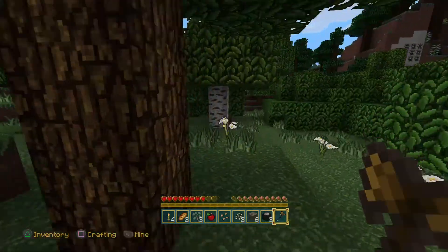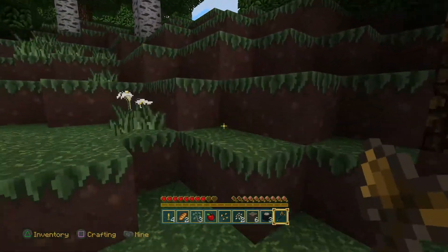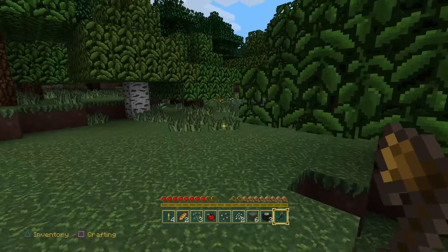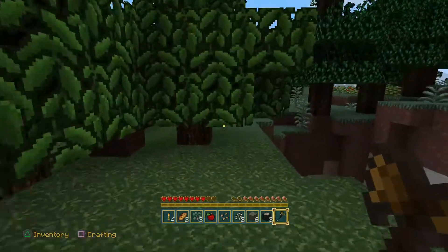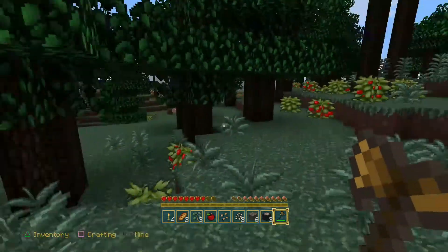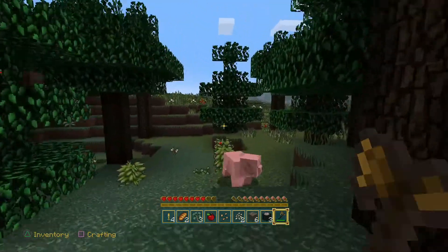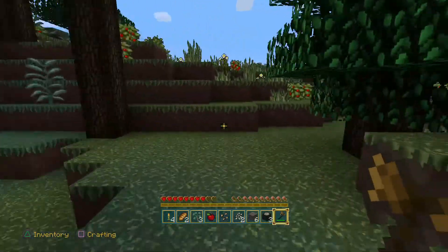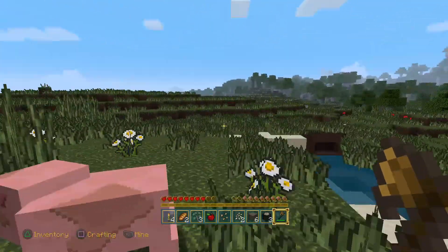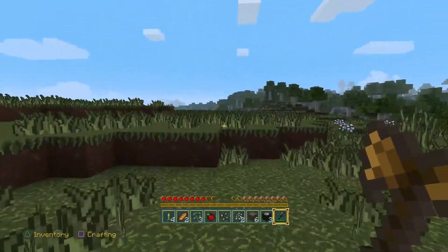We're just gonna go, and I'm gonna sprint because this is taking too long. In the first playthrough I didn't find out you could sprint until like 16 hours in — I didn't even know it was an option. I thought you just had to go slow. Here's some more death bushes — don't touch those. I don't remember finding death bushes for a while in that first run, everything was peaceful.